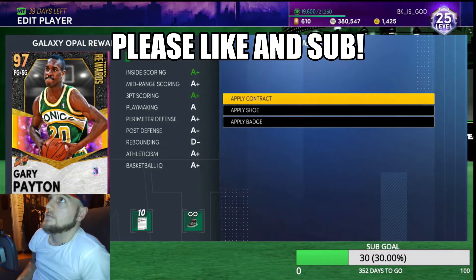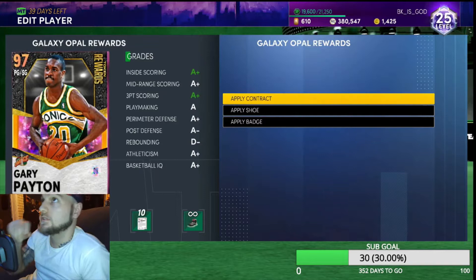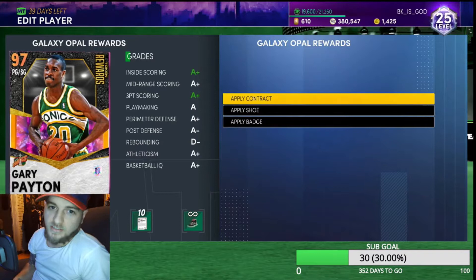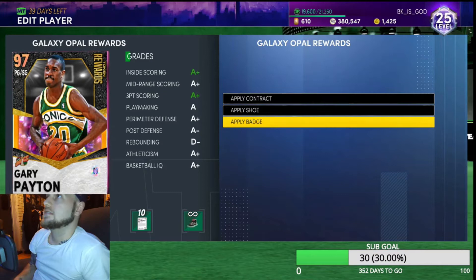What is going on ladies and gentlemen — I finally broke down and got one of the Galaxy Opals from the reward market, and I went with Gary Payton. I wasn't sure which one I wanted, but we did go with Payton. Just had a good online match with somebody — GGs to you too, my friend. Really good game. He's a really good card, great defense obviously.